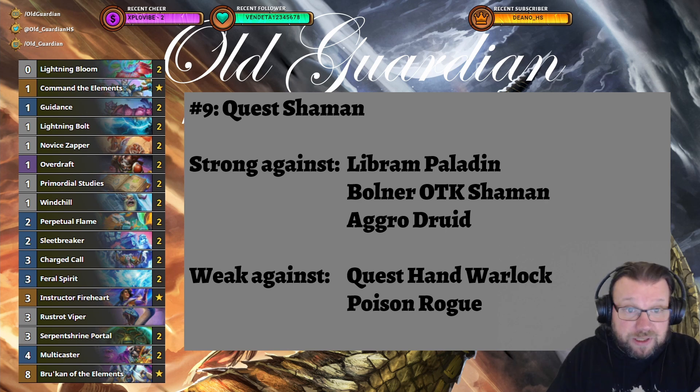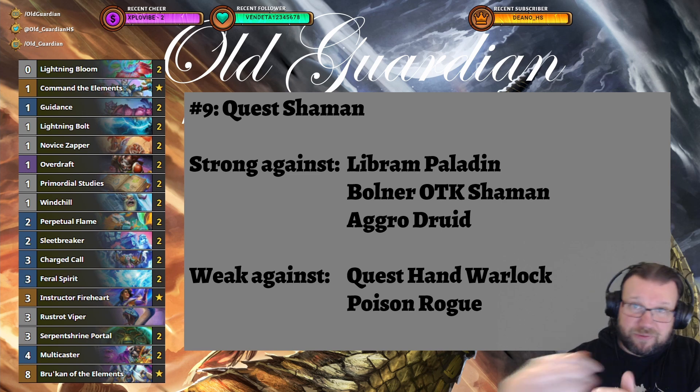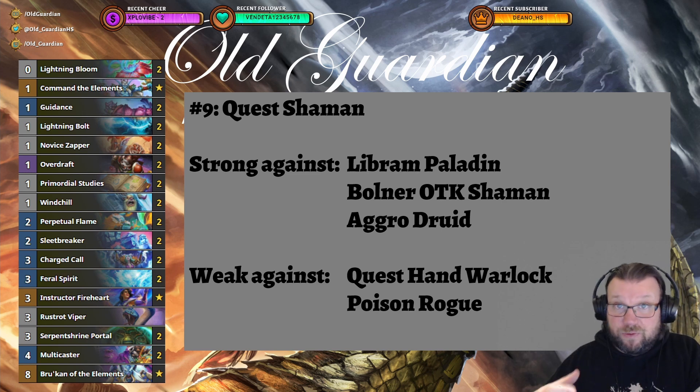At number 9 we have Quest Shaman. Quest Shaman has been hanging around this list, going down slowly, but it still remains a contender. This week the list has changed a little bit because of more teching against Rogue — Rusted Viper is included now and Brukan of the Elements. Rogue places their Scabbs, you can play Brukan, get rid of those stealth minions, and of course Rusted Viper takes some of those weapons away.